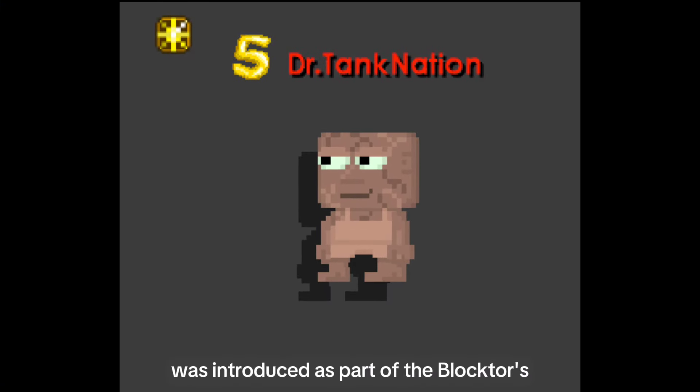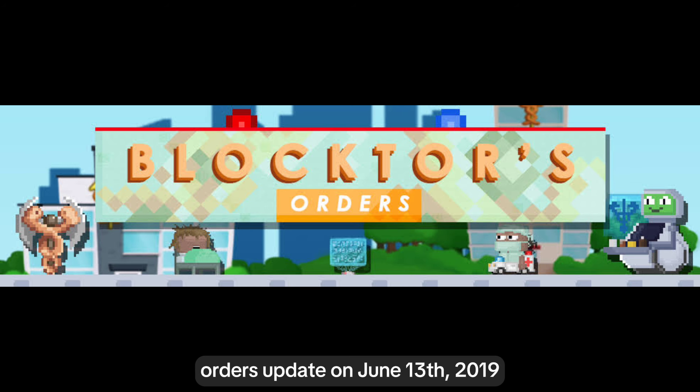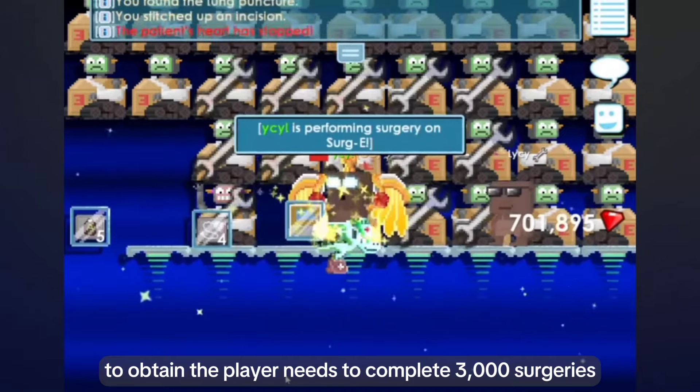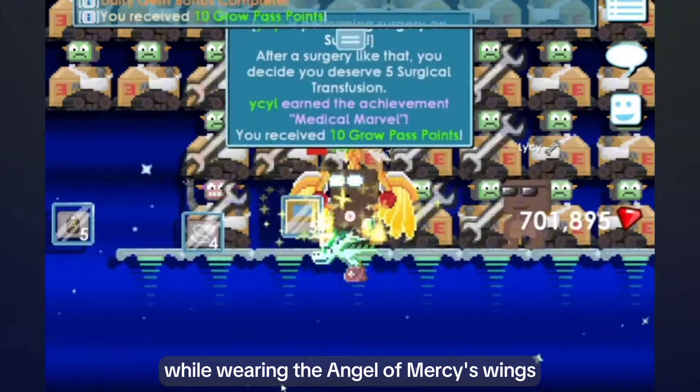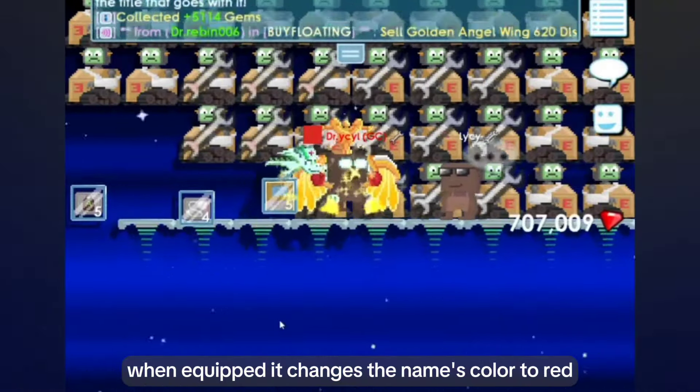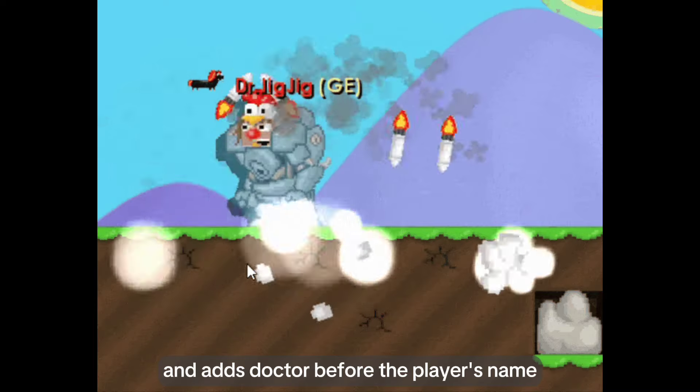Doctor Title. The Doctor Title was introduced as part of the Block Tours Orders Update on June 13, 2019. To obtain, the player needs to complete 3,000 surgeries while wearing the Angel of Mercy's wings. When equipped, it changes the name's color to red and adds 'Doctor' before the player's name.